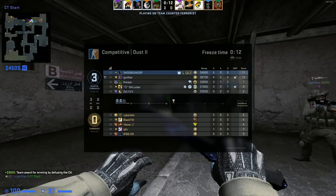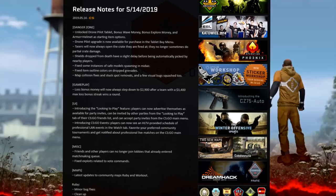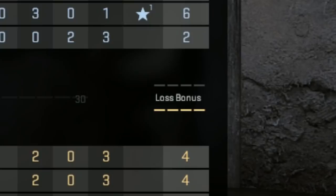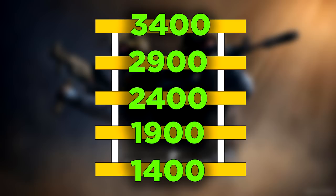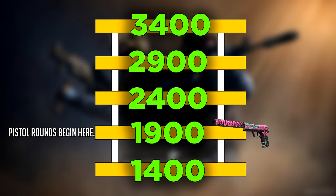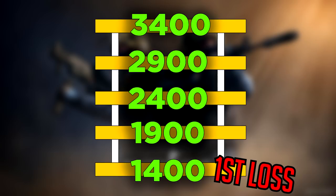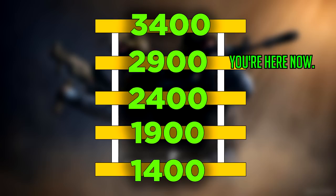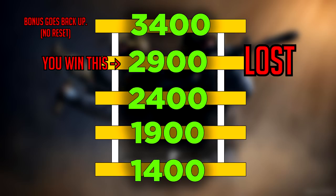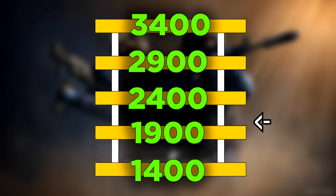Let's take a quick second to recap the new money cycle that has been newly changed. There's a money system called loss bonus that you can see when you press tab. Every win gets you $3,250. If you lose a round, you begin on the lower steps of the ladder and you will win $1,400. For every new loss, you add $500 until you reach the cap — it's kind of like a ladder with five steps. Both pistol rounds begin at $1,900 on the ladder; it used to be $1,400, not anymore. Instead of going back to the minimum after a reset, you now go down only one step below on the ladder. So if you're having five losses in a row, then you win a round, you're going one step below to a bonus of $2,900.